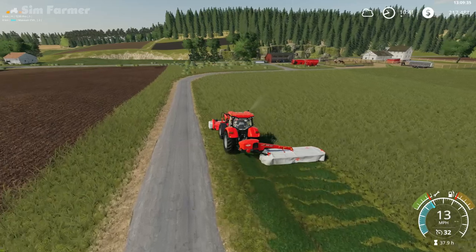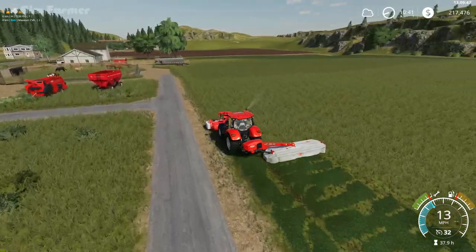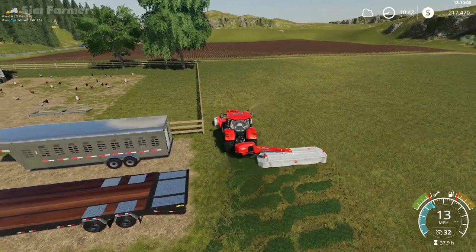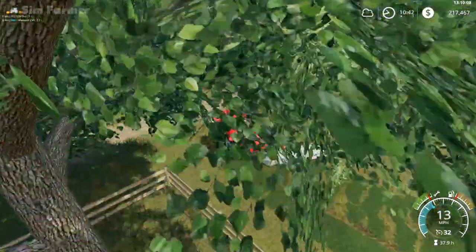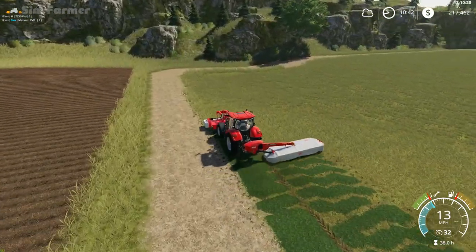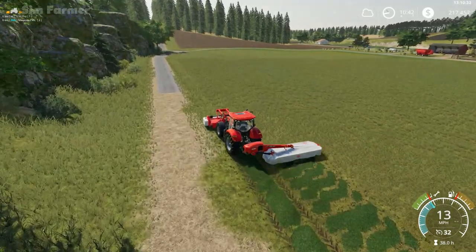I do want to try and buy another couple of fields, and then we'll start looking at working towards getting the cows — that was the animal type that got the most suggestions and it's the one I'd pretty much like to do as well. We didn't do any cows at all on Ravenport, so we'll look at working towards them. I want to fully concentrate on building up to around 180 cows in the large cow pasture and seeing how well we can do from those with the milk. And obviously then we'll get some slurry and manure to use on our fields instead of buying fertilizer.